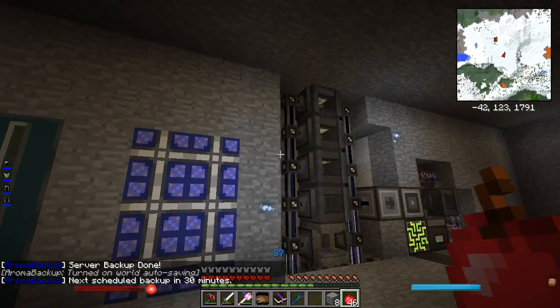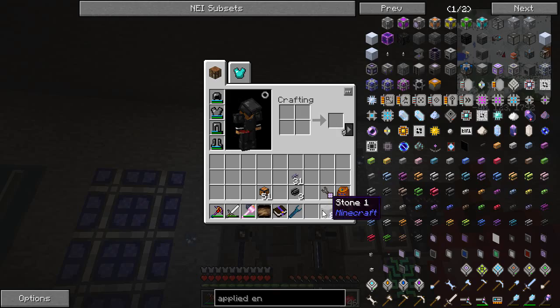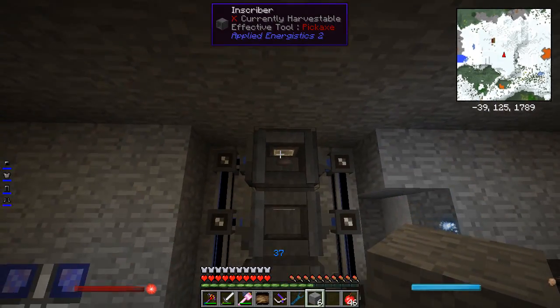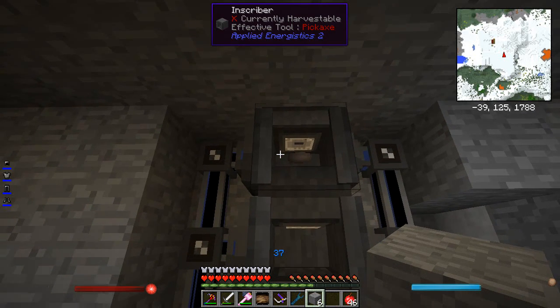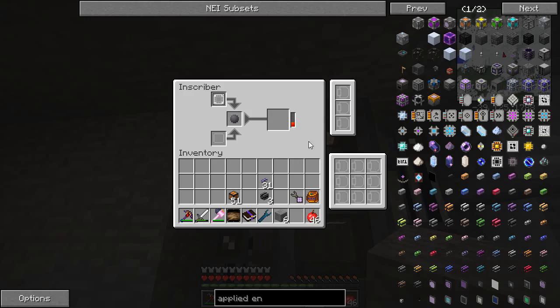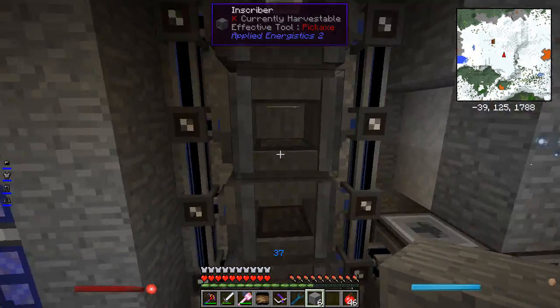Away it goes. Now if we look over here — you can see the bit of silicon in there. If I right-click on it, there we go, it's making another one, stamping them out. The import bus is importing them back in.